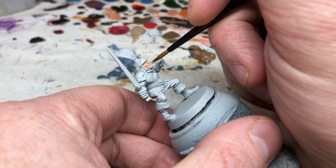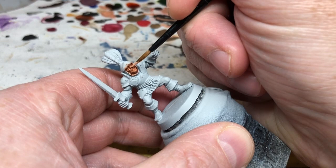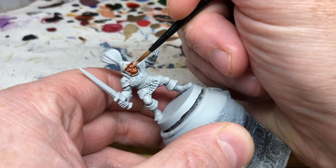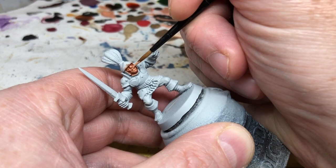Once that's completely dry, we switch to Reikland Fleshshade and apply a heavy coat to the face. This will pick out those details and shade the eyes. Then once that's dry, we can go back to Cadian Fleshtone, thin it out, and use it to highlight the raised facial details. If you really want to, you can try to dot in the eyes as well, but with the sunken eyes and pronounced cheeks and eyebrows, I'm not even going to attempt it — I'll let the shade do the work for me.